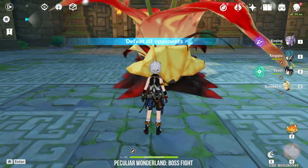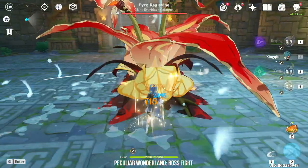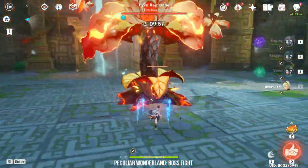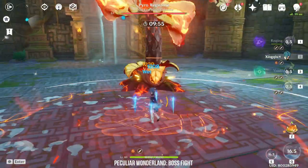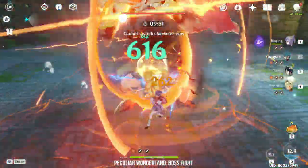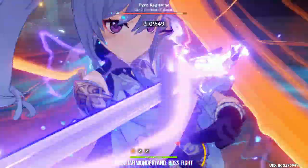Once you are done with the 3 challenges, you will enter a boss room. The points you collected from picking extra flowers will be converted into buffs for the boss fight. The most important tip is to bring a Hydro character to break the Pyro Regisvine's shield. DPS doesn't seem to be a problem at least for day one.